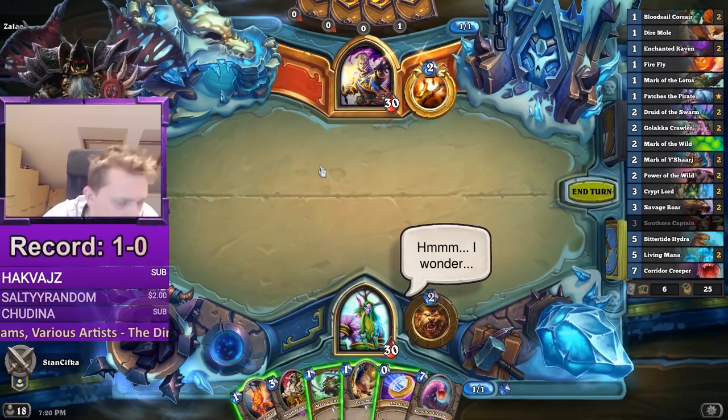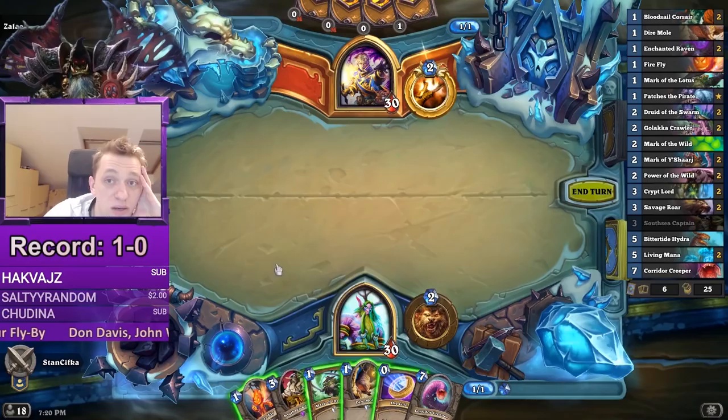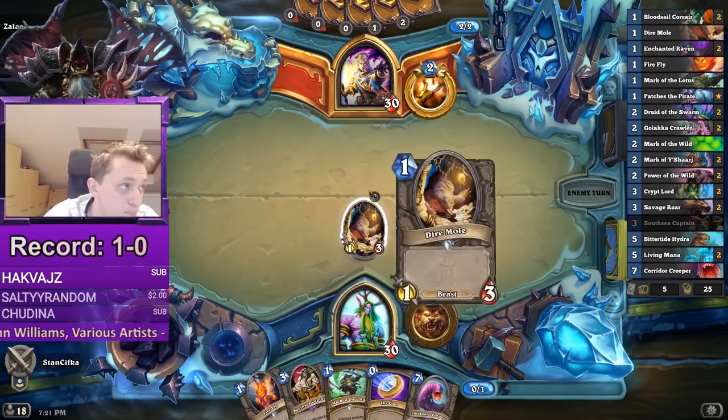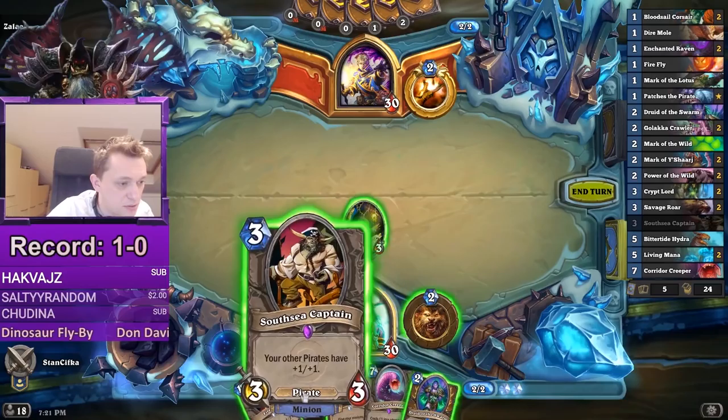Jason Jho doesn't run Crazed Worshipper, so I probably want to coin out the Captain on turn 2 because it can't be met by the Crawler — I don't develop two minions here. Now it's between Firefly and Mole. Against Loot Hoarder, Novice Engineer, or Elemental it's much better to develop the Mole. I want to coin out the Captain next turn because there's no Crawler. So here we go with the Captain.